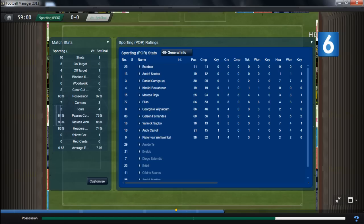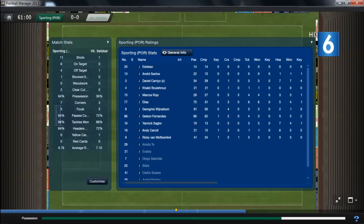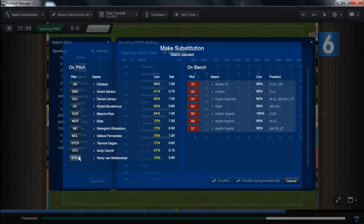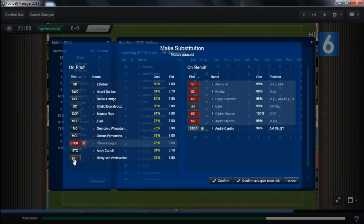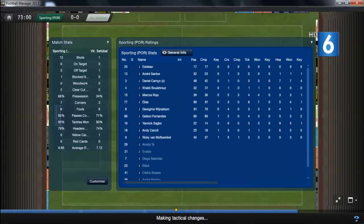You can see he was on the opposite side to where he started the game - him and Van Wolfwinkel swap places, Fernandes and Elias swap places, and Carica and Rojo swap places. Making substitutions now - Carrillo comes on for Sagbo who missed that sitter, and I'm bringing the mighty Bebe on for Van Wolfwinkel. Might throw another one on towards the end to freshen things up.